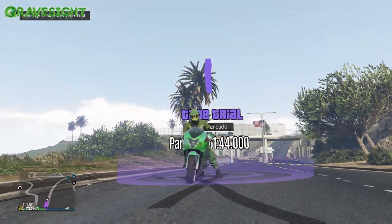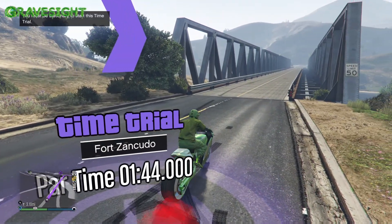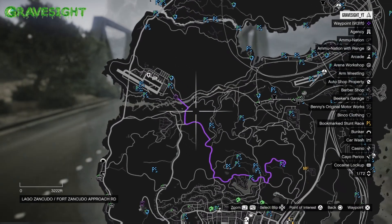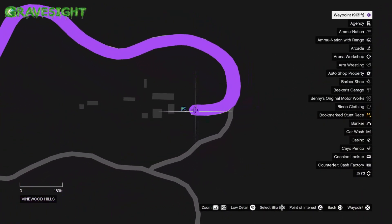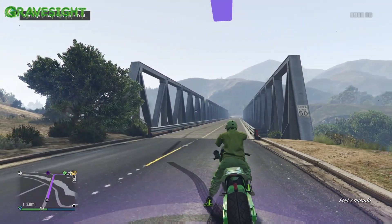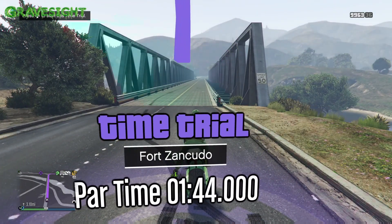In this video we're going to be completing every single time trial this week, starting off with the regular time trial which is dishing out double cash and double RP — meaning we're going to be making two hundred and two thousand dollars. I want to show you guys the best path to take to this location because if you try to take the road you'll probably never make it in time. By the time we're done we're going to make five hundred and fifty-six thousand dollars total.